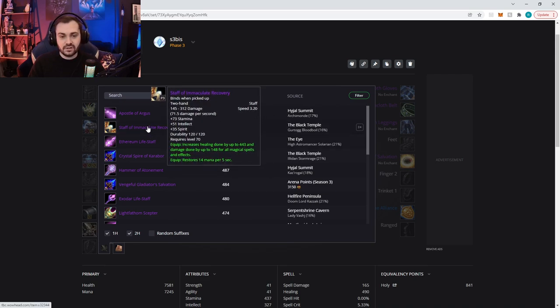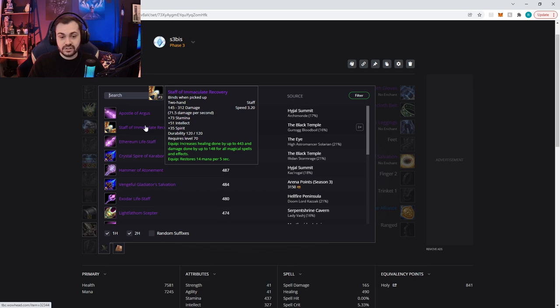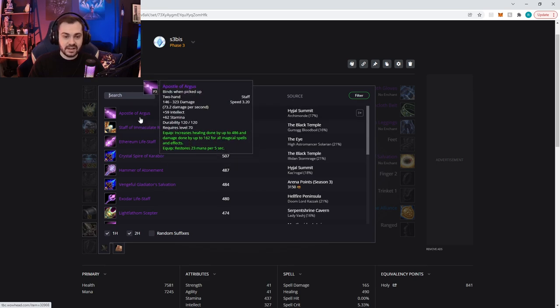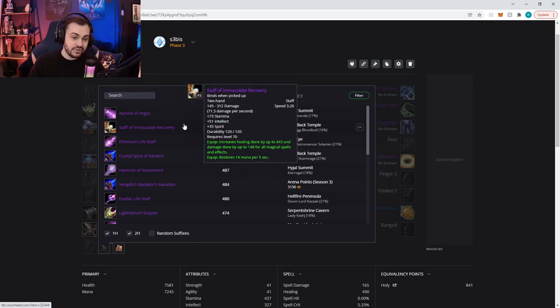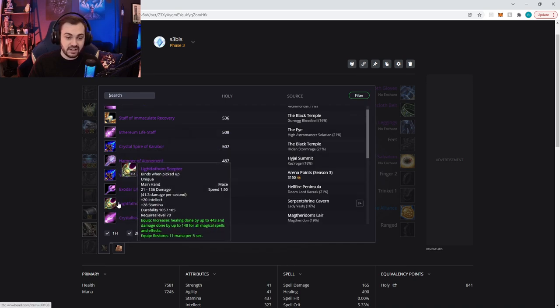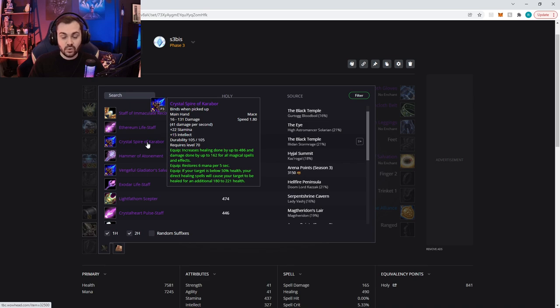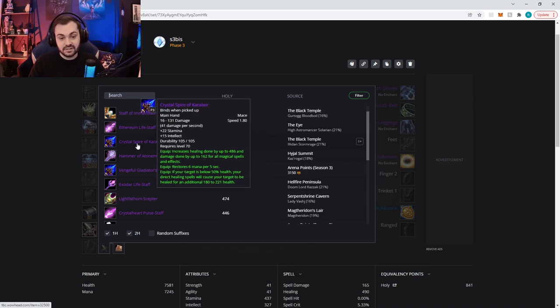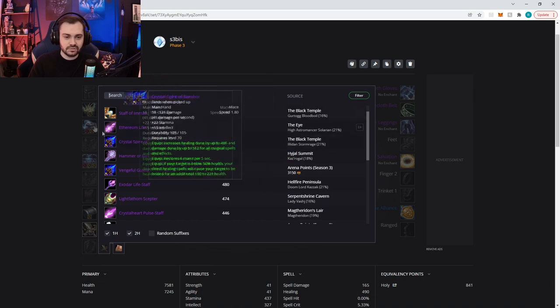Let's do weapons next. There are two real options for PvE weapons: Staff of Immaculate Recovery and Apostle of Argus. Staff of Immaculate Recovery has more regen on it — even though it has a little less healing — so overall it's the better pick, but they're relatively close, so if you get Apostle of Argus it's not the worst thing. Sadly there's no good one-hander for priests with good regen similar to Light's Fathom Scepter from season two. Crystal Spire of Karabor's equip doesn't affect Palm Shield or Renew, which are your main heals in arena, so we go for staves with more well-rounded stats.